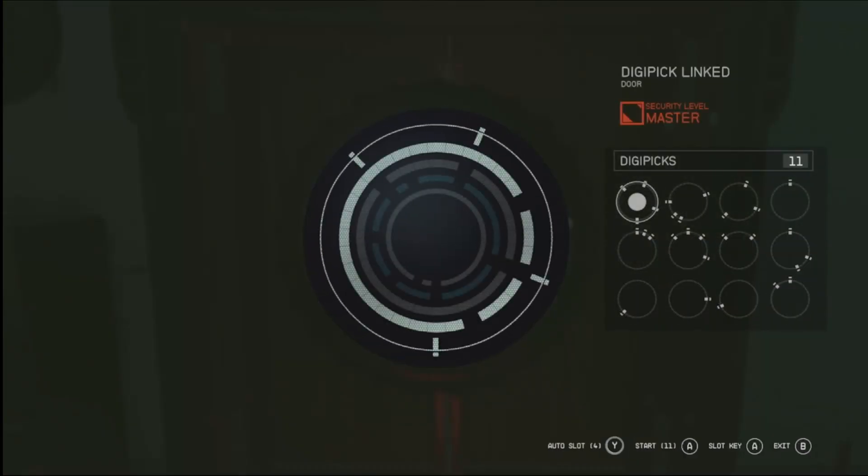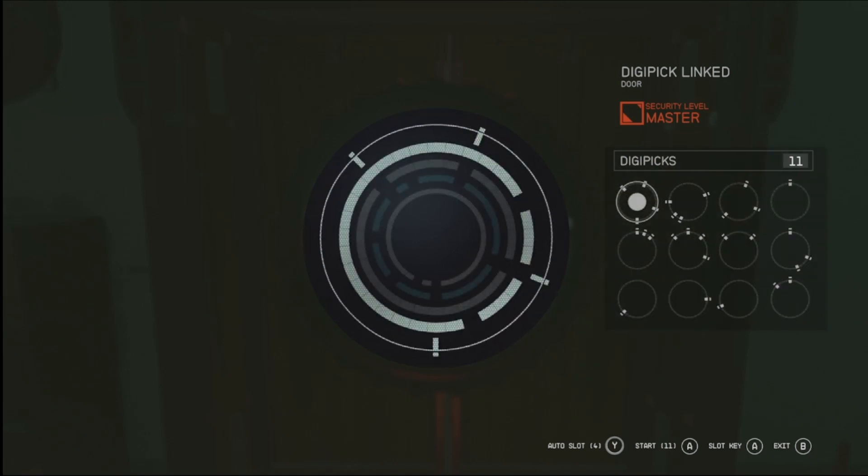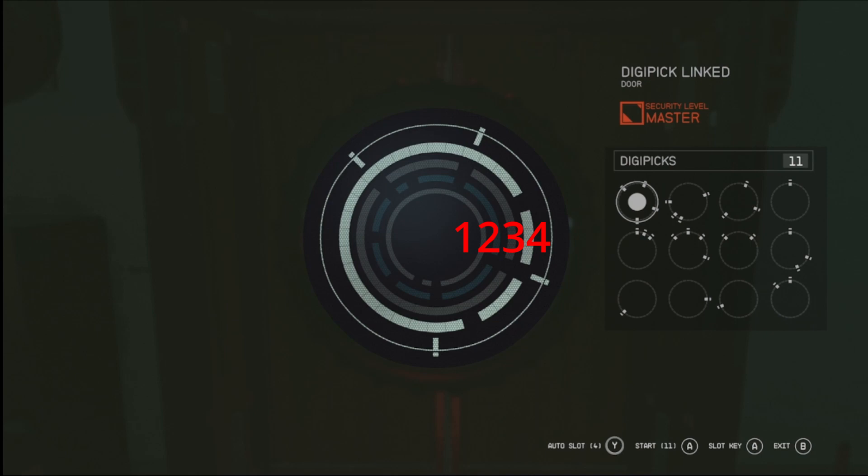When you first get into the screen for picking locks, you're going to see the different circles or locks in the middle of your screen, and off on the right side you're going to have your different keys. On master level, there's going to be 12 different keys that need to get fit into some kind of order into the locks in the middle.